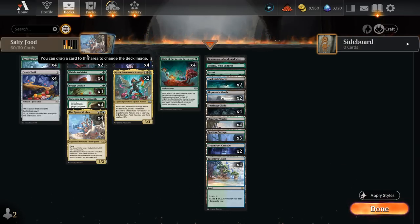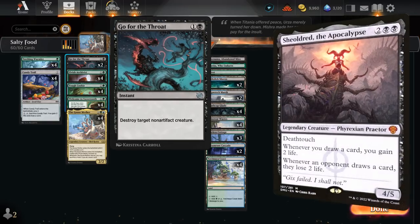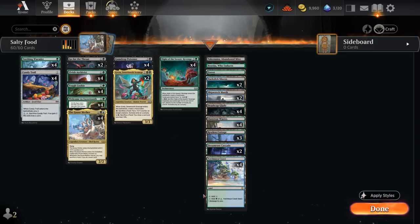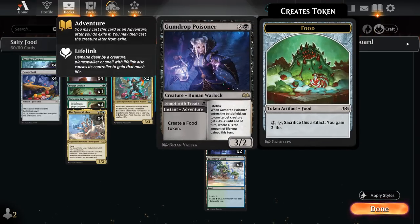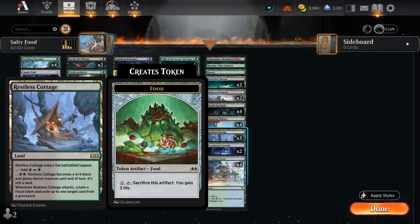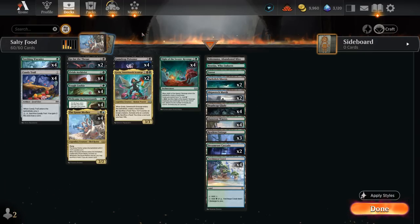We also have two copies of Go for the Throat as spot removal, especially nice at dealing with opposing Sheoldred, which can punish us for drawing cards off Goose Mother, Greta, and Archivist. Besides Go for the Throat, we can also maybe take it out with a Poisoner if we've gained enough life that turn. Our mana base has three copies of Restless Cottage, which can become a 4/4 creature and when it attacks it exiles a card from a graveyard and generates a food token — potentially growing Archivist and enabling other synergies. The mana base has lots of dual lands, and we're only really splashing blue for the Goose Mother.